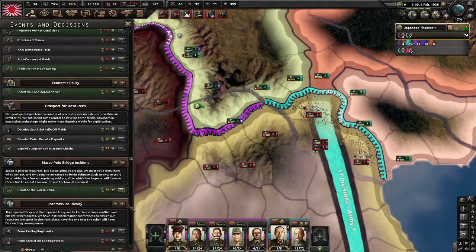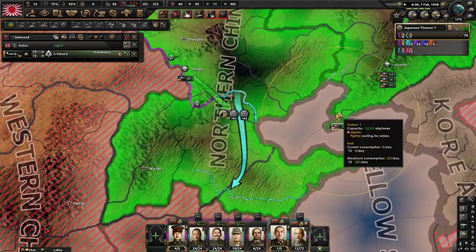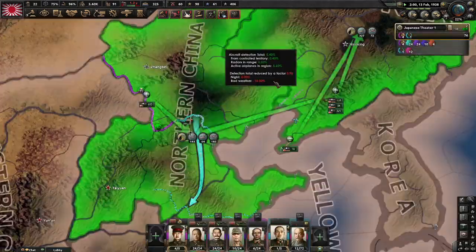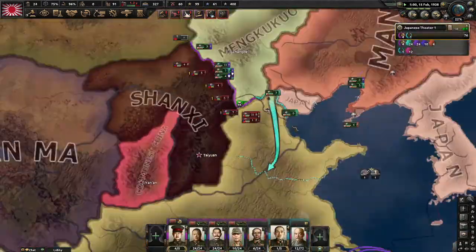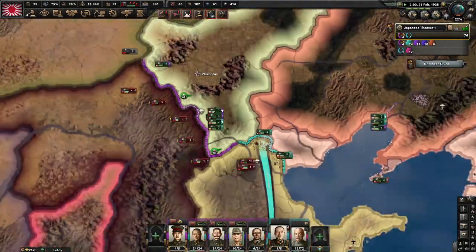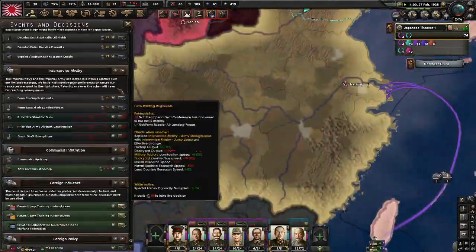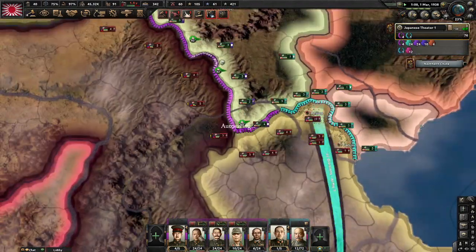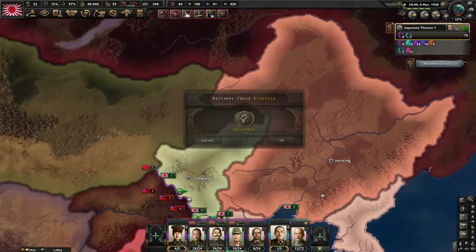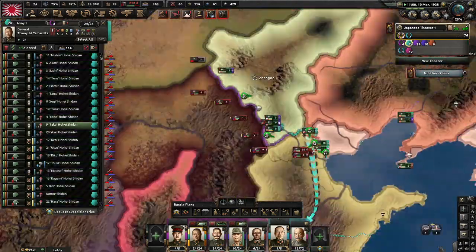Our production is going great and we have green air — very nice. The reason we are rushing the Zero focus is that the Zeros are really powerful, and with air XP from China we can upgrade them a lot. If we have enough numbers we can be a challenge for Allied air in the Pacific and use them on our aircraft carriers as well.